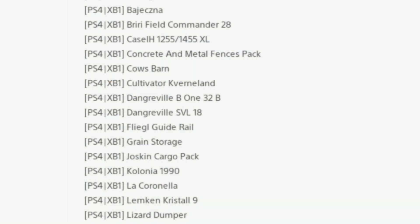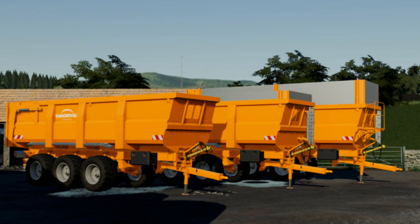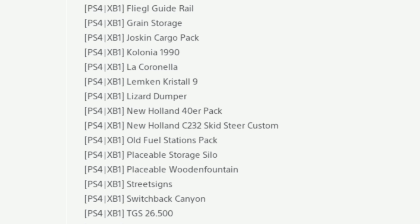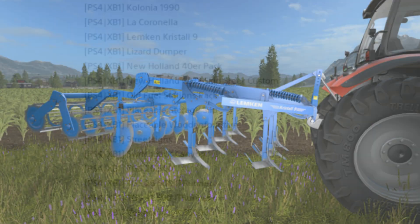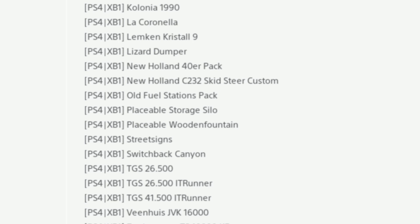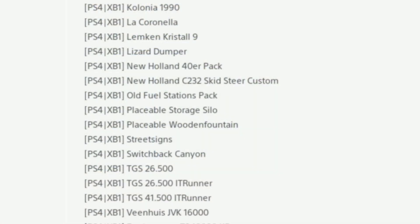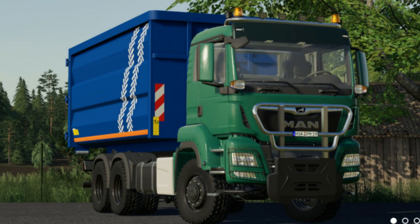The Concrete and Metal Fence Pack is a new one, with Cow's Barn, Cultivator, Quernland, Dangereville B132B, the Dangereville SVL 18, Fliegel Guide Rails carried over with Grain Storage, Joskin Cargo Pack, Colonia 1990, La Coronella, Lemkin Crystal 9, Lizard Dumper, New Holland 40 ER Pack, New Holland C32 Skid Steer, and Old Fuel Stations Pack is new.